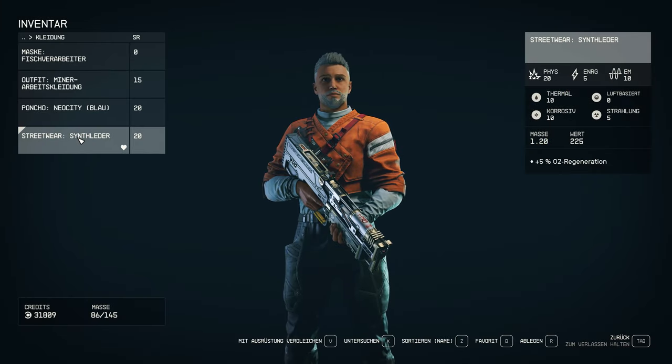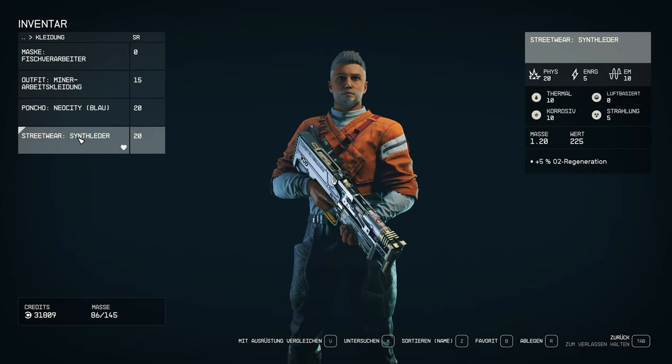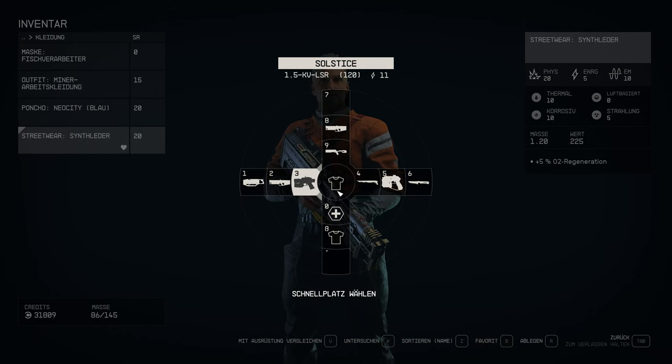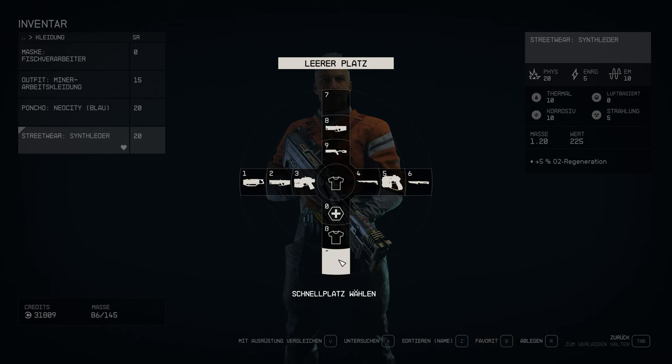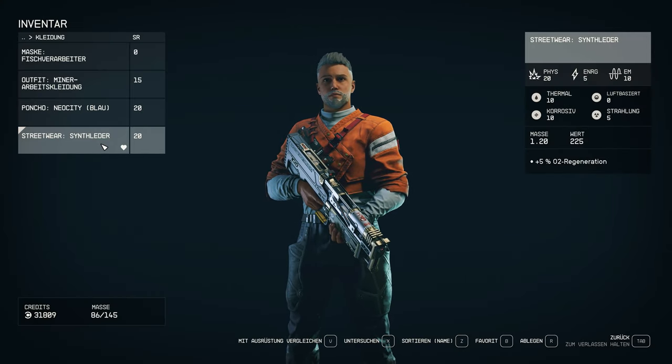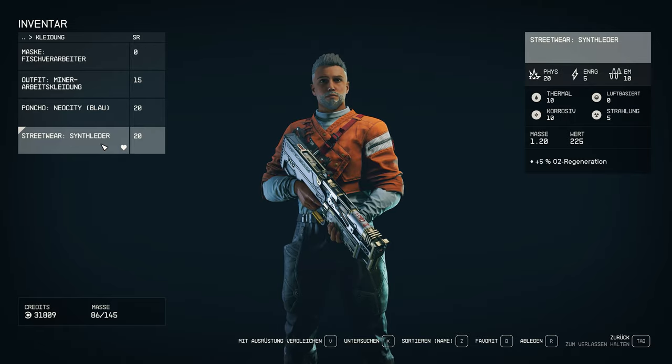Tip number twelve: clothing and equipment. In cities, it is not advisable to walk around in a spacesuit all the time. Fortunately, there's a direct option that lets you swap your spacesuit and helmet for casual civilian clothes to integrate more immersively with the population.